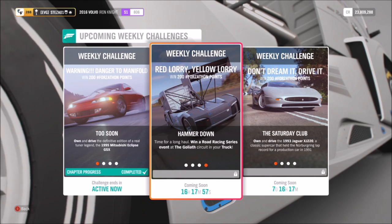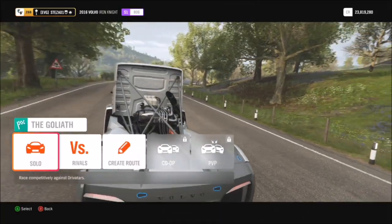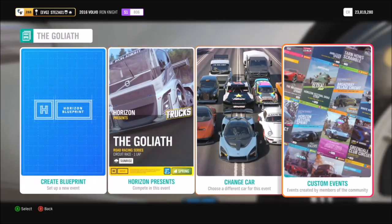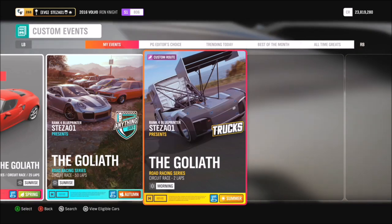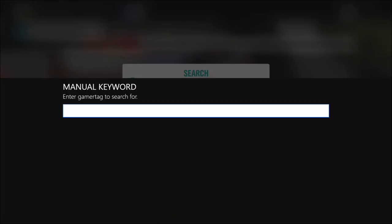The final challenge wants you to win a road racing series event at the Goliath circuit in your truck. You do not have to do the full Goliath race — I know you don't want to spend 15 minutes doing one race and having to win it. You can actually create a blueprint race, which is exactly what I've done here — it's very quick and very easy.